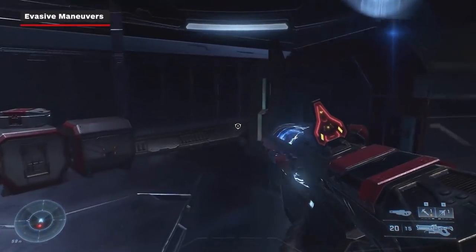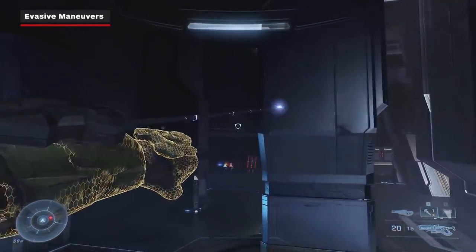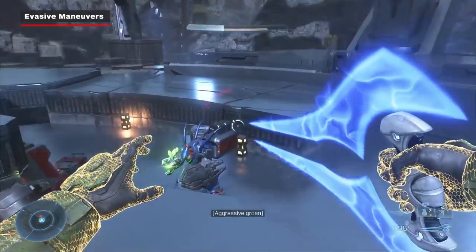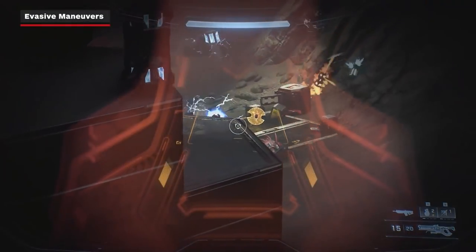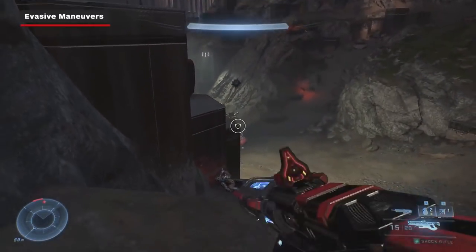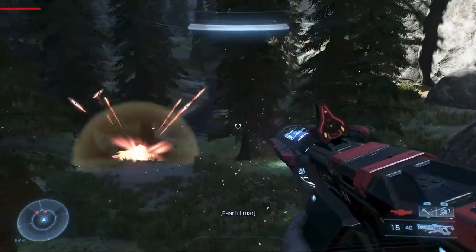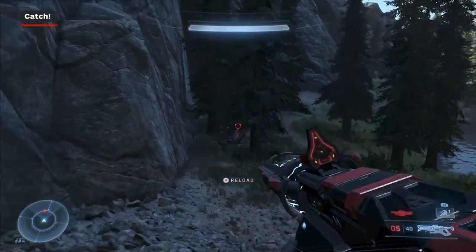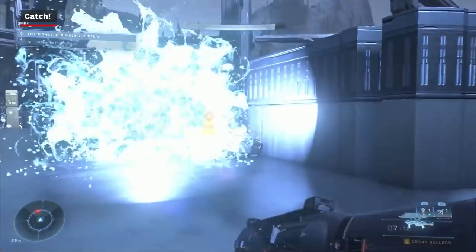Your speed against these lumbering foes is one of your best assets. If you're low on health, don't be afraid to get behind cover quickly by using your grapple shot. Hunters can jump, but they can't climb, so use ledges and other tall structures in the environment to your advantage. You can often shoot over an edge, then walk back behind cover to let the ledge take the plasma damage instead of you. Grenades do decent damage against hunters, but they can toss away grenades thrown right at them with their shield, so try to land grenades at their feet.